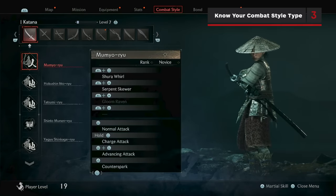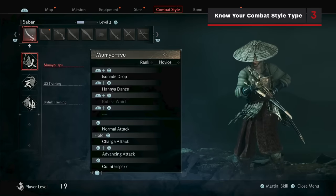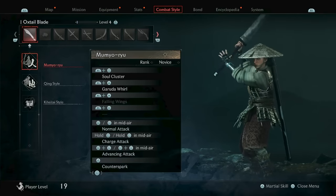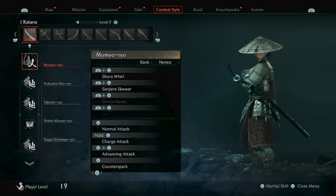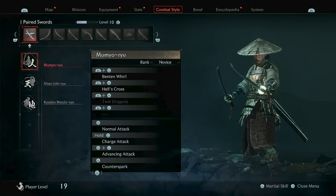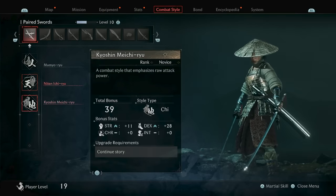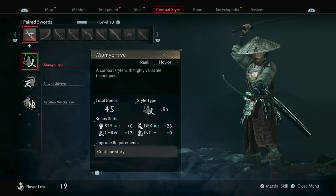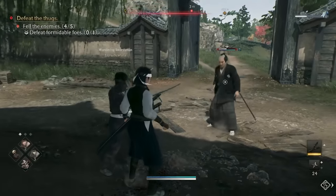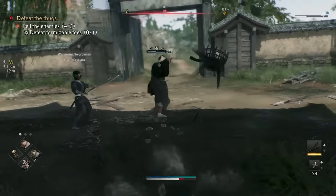There are a ton of different combat styles in Rise of the Ronin, each with their own unique attacks and martial skills. Each of these combat styles falls into one of five combat style types, which almost have a rock-paper-scissors-like relationship with each other. If you go to the combat styles tab in the pause menu, you can see your unlocked styles for each weapon. By hovering over one and pressing square, you can see the type of that particular style. The three main style types are Ten, Chi, and Jin, and each of these styles is strong, weak, or equal to the others.